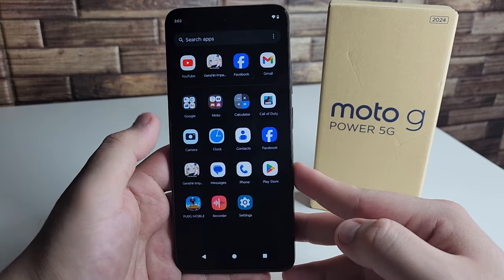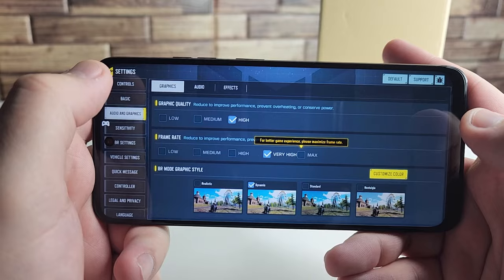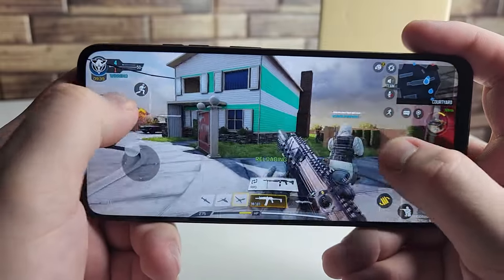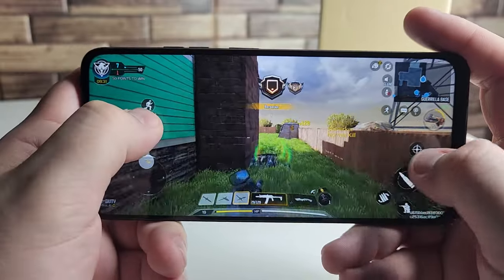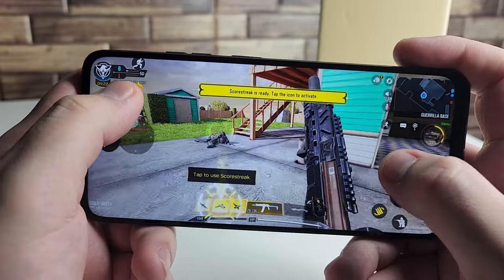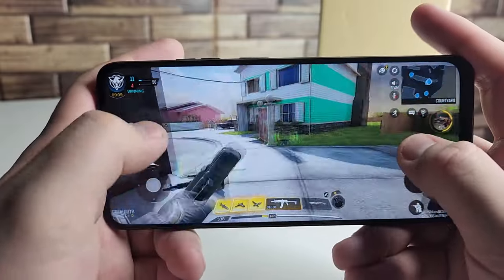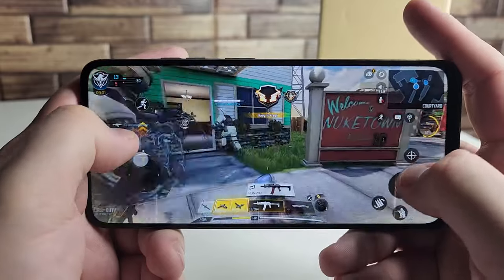Let's get into real-world gameplay, starting with Call of Duty Mobile. In the graphics settings we have graphic quality set to High and frame rate set to Very High. The speaker is really good — very loud, only halfway up — and we have stereo speakers, which is great during gaming. The game plays perfectly fine.